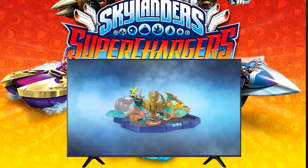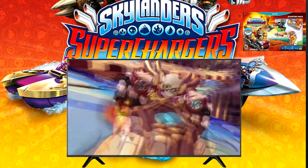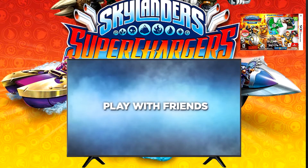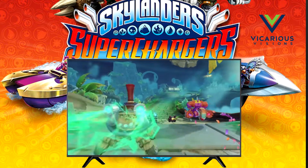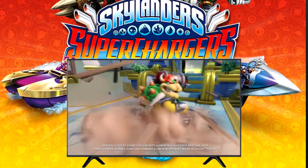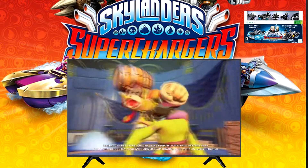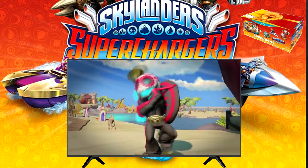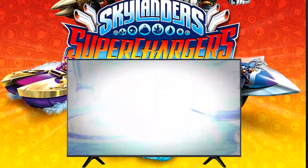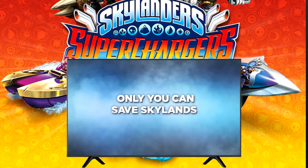Super Chargers came out in September 2015 for PS3, PS4, Xbox 360, Xbox One, and Nintendo Wii U, and shortly after for iOS on October 18th. The Wii and 3DS versions came out with only the racing options to play. This Vicarious Visions and Beanox release included 20 new figures, including exclusive Donkey Kong and Bowser figures for Nintendo starter packs. A Dark Edition set was also packaged with the game, and Germany received a Wii U and PS4 Super Deal Bundle. This is the first game in the series to include vehicles, focusing roughly 50% of gameplay around driving. The mission is to stop Chaos and the Darkness by destroying the Sky Eater.